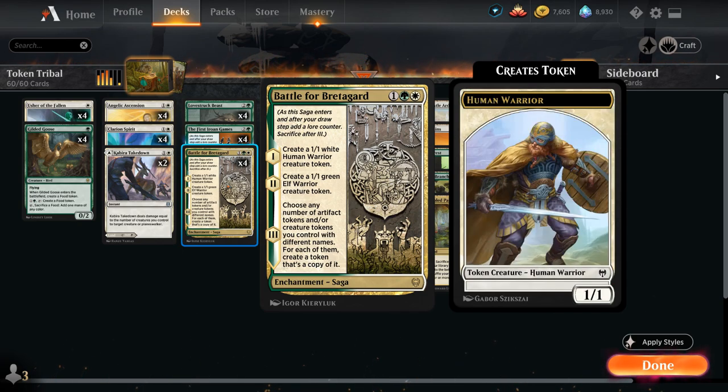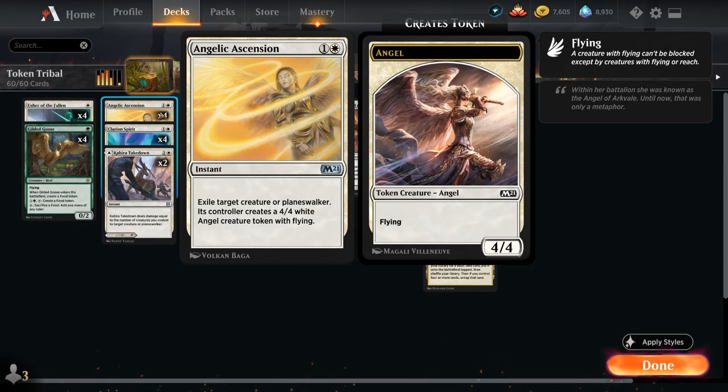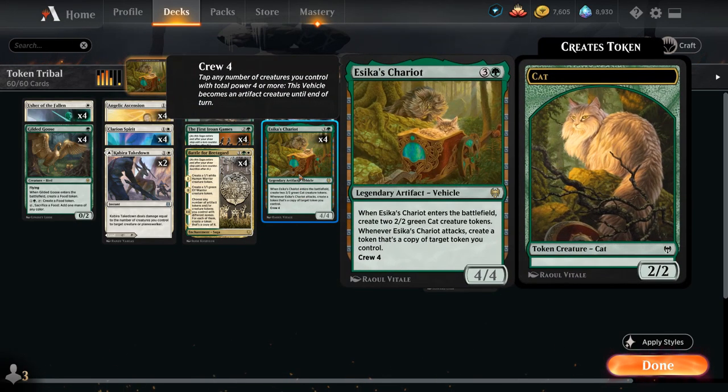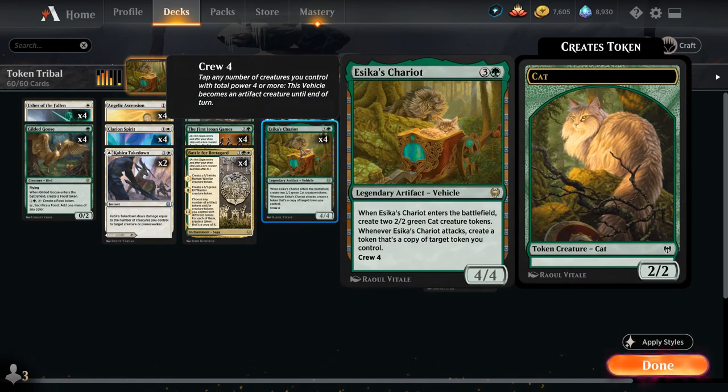Then we have Isika's Chariot — a four-mana 4/4 Legendary Artifact Vehicle that when it enters the battlefield creates two 2/2 Green Cat Creature Tokens. Whenever Isika's Chariot attacks, we create a token that's a copy of target token we control, so we can make more Cat Tokens, but of course the tokens we're most interested in copying are the 4/4 Angel Tokens from Angelic Ascension or Emeria's Call. The crew cost is only 4, so we can crew it with the two Cat Tokens from the Chariot or with a 5/5 Lovestruck Beast. The Chariot being an Artifact Vehicle also helps us play around Sweeper effects since it will survive those, and then we can easily repopulate the board by copying more tokens.